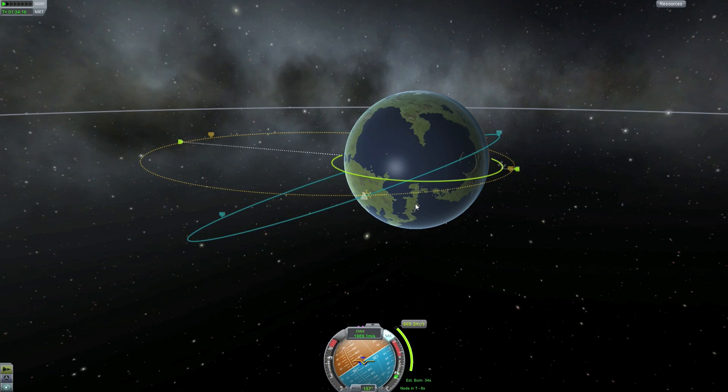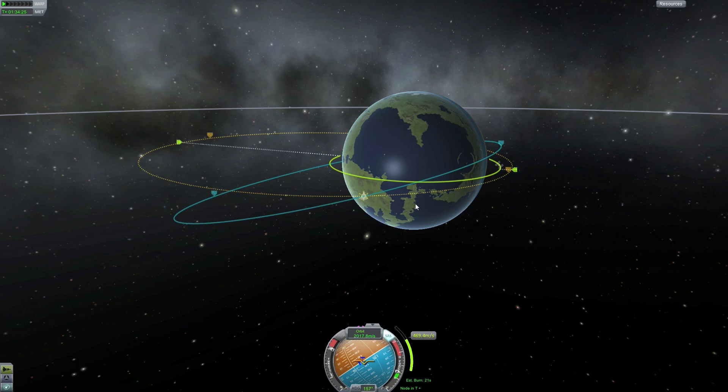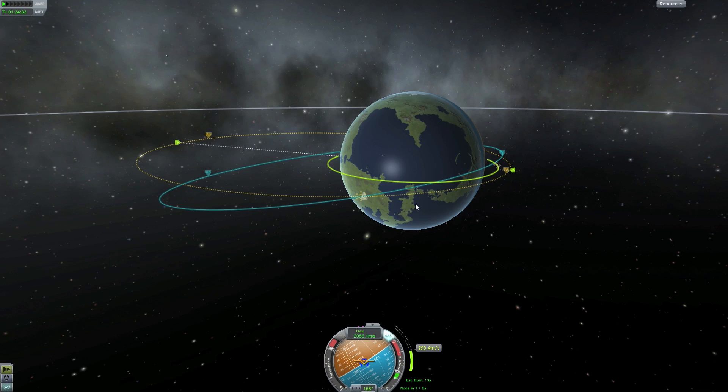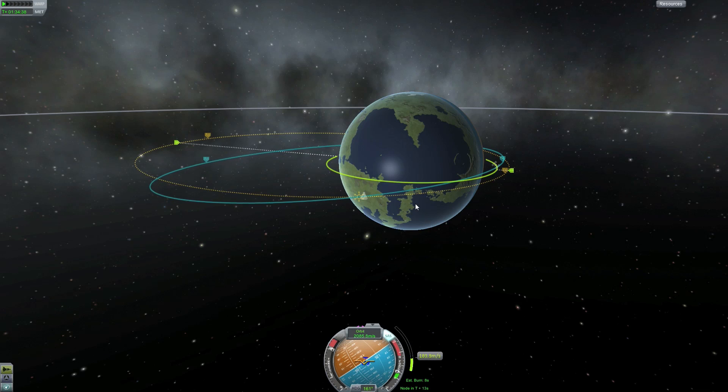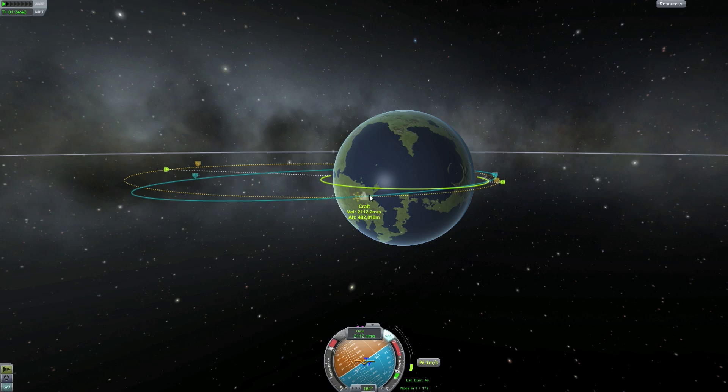Taking that 30-second burn down. To be honest, if you get as extreme an orbit as I did right now I would probably restart the launch and try to get closer. But to show you the basics of getting back, it is good to have this big elliptical orbit so you can really see what's going on.